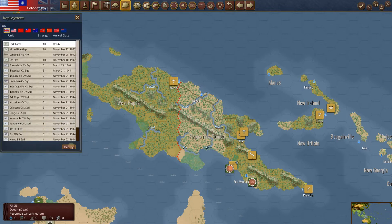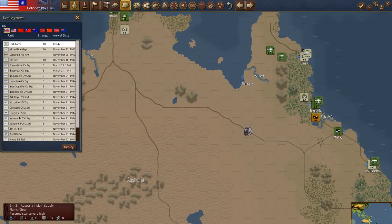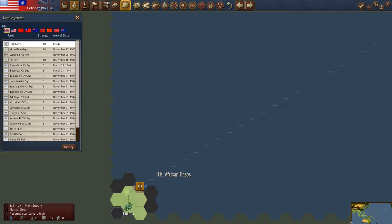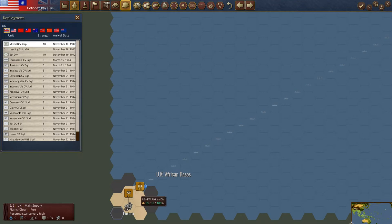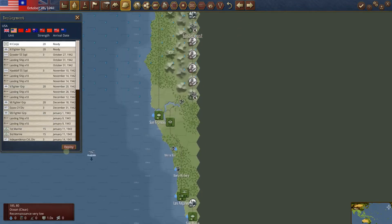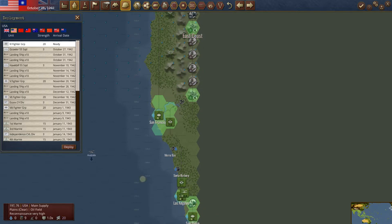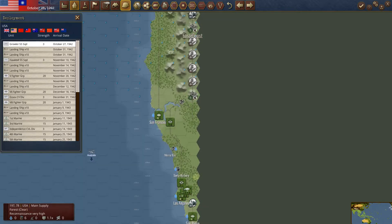Deployment log — we have the Lark Force ready to go for the Brits. All British forces go back to the East African bases, so we'll set them up in the queue. For the U.S., we've got the 11th Corps and the 4th Fighter Group, both ready to deploy. Let's go to the U.S. West Coast. We do have that new fighter group — that's exciting. We'll put that unit just outside of Los Angeles, and we'll put the fighter unit in Los Angeles. Five on air combat — not bad.